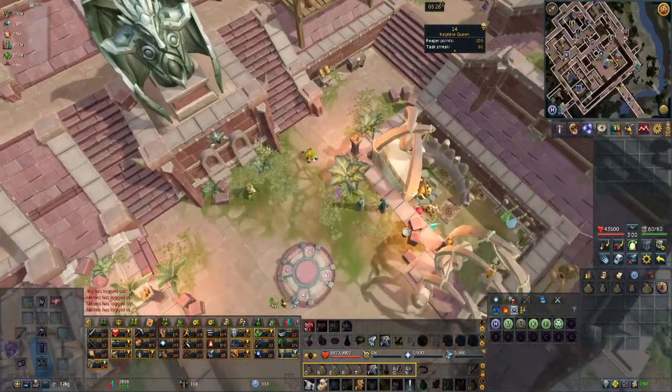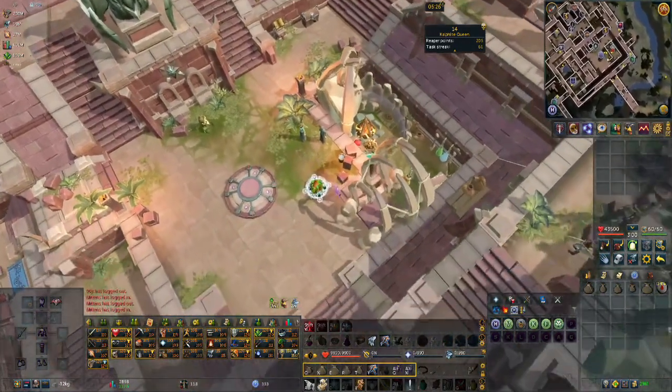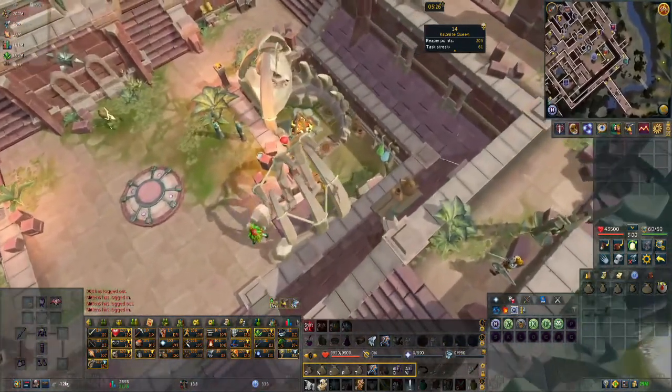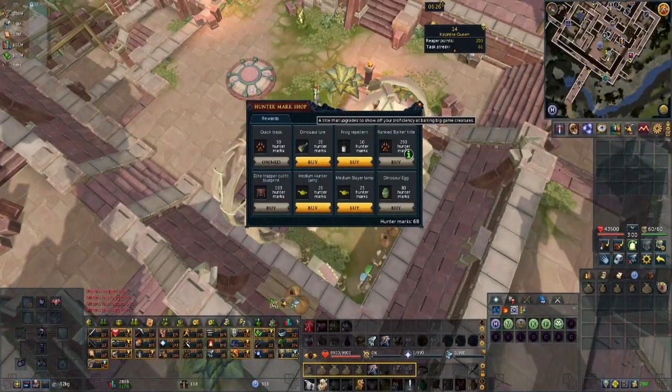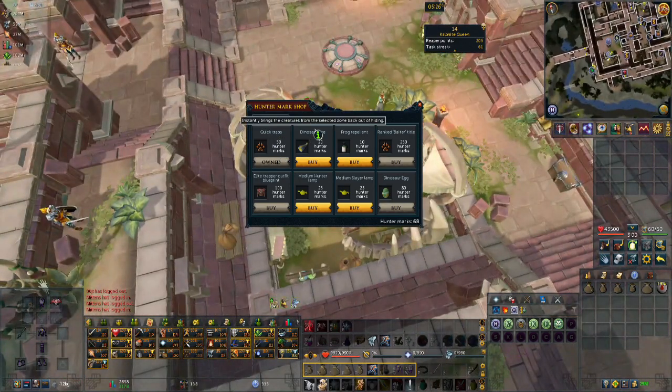While performing Big Game Hunter, you will occasionally find a reinforced dinosaur pelt, which is needed to upgrade the camp to Tier 3. You can also buy upgrades from the Hunter Mark shop, which you can get Hunter Marks from by performing Hunter around Anachronia.